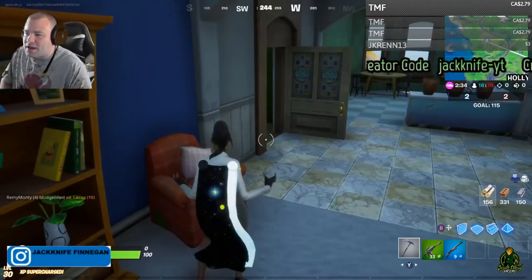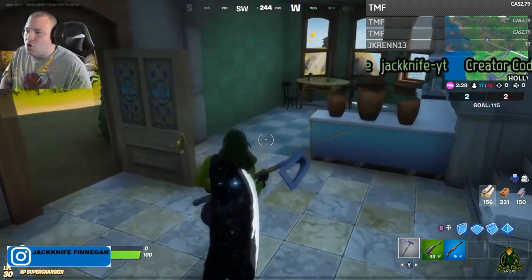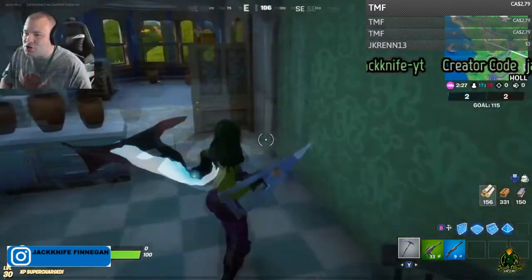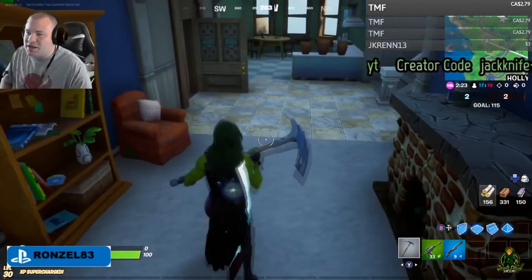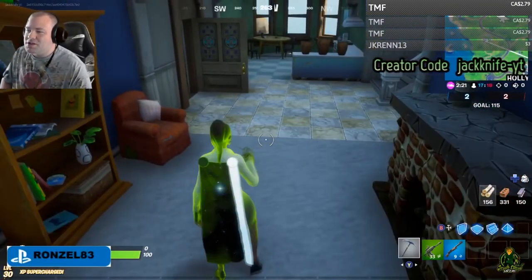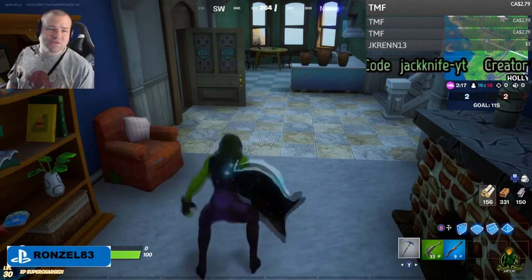The cool thing about the Gamma Overload emote is that it will toggle you between the Jennifer Walter's skin and the She-Hulk skin. You actually have a choice — you can go back to Jennifer Walter's or switch to She-Hulk, and you can do that as many times as you like during the game. That is really awesome.